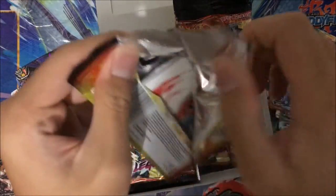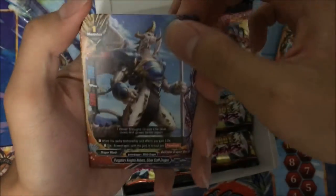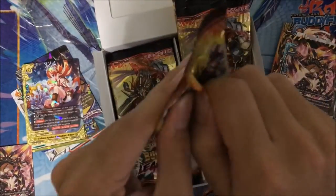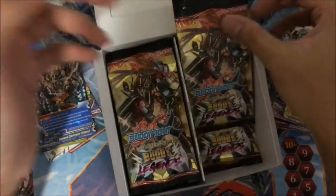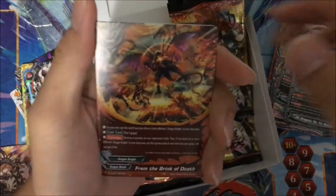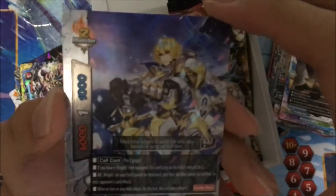No foils yet, quite surprising. Trap up. Silver Staff Dragon. Another second Dark Hero Hideout. All Dragons Go to Heaven. Night of Daybreak, Neozordale.